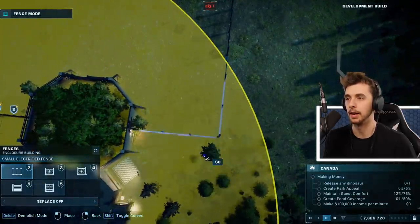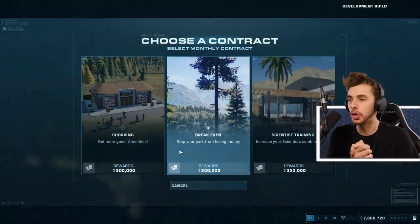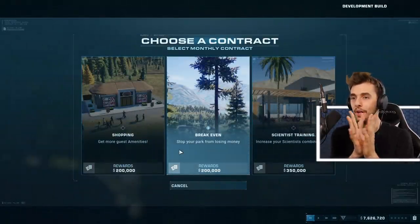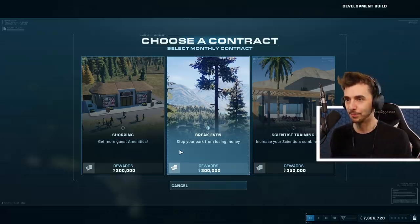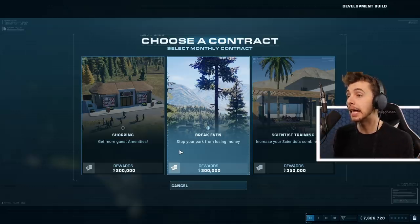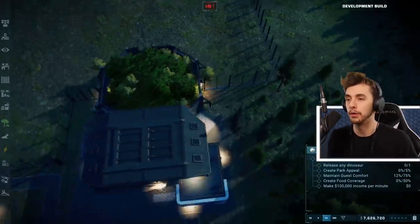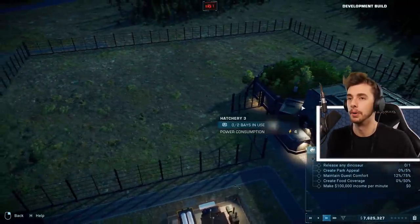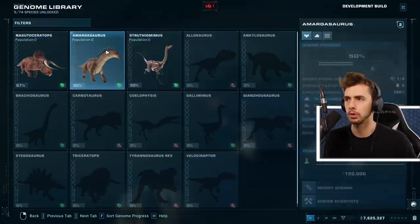Here we go, choose a contract. Break even, shopping, or scientist training? Increase your scientist combined skill - get more amenities, that's good. We'll go for that - we have no amenities at the moment. Synthesize dinosaur: Nasutoceratops, Struthiomimus. What costs the less? Struthiomimus. I'm going to go for Nasutoceratops.